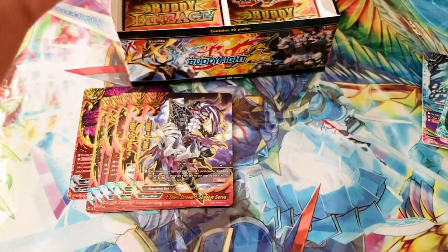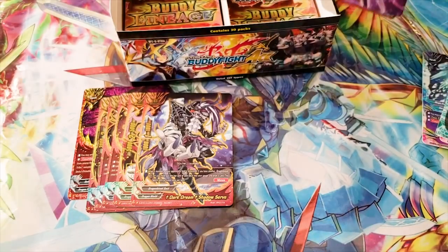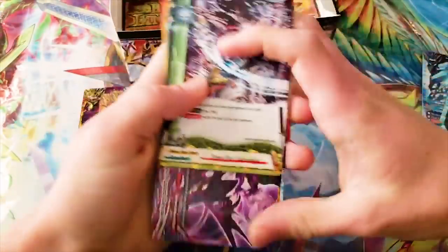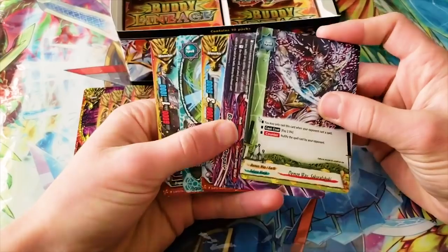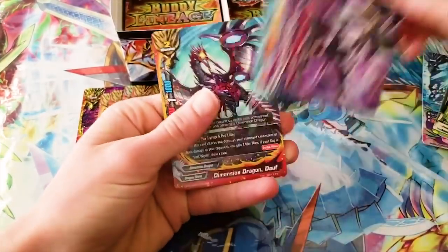Hopefully we get something more and the rest of this box isn't dead all the way through. Katana World players — Sakura Fubuki got reprinted. This is a $20 card and now it's a $0.50 common, so super important you pick this up. I'd highly recommend looking into it. Dimension Dragons get more support, although this one is decent.